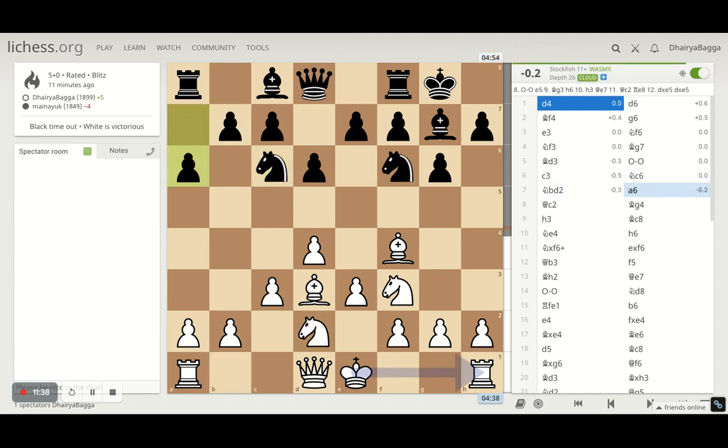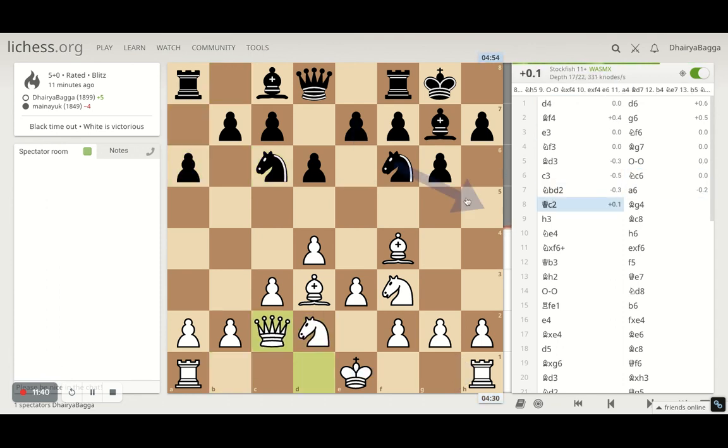Nf3, Ng7, bishop comes on d3 — these are standard moves in the London where you create the pyramid in the center. Nice development moves as you see: a queen and bishop lined up towards the opponent's king, both knights are connected. The d4 bishop, which is certainly the weaker piece for White, is out of the pawn chain. He tries to pin the knight — I just tried to kick it away and he goes back, which was very passive.